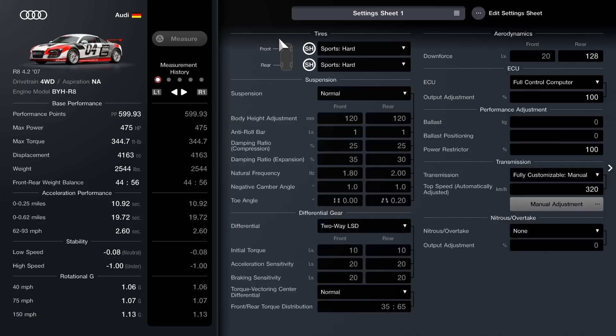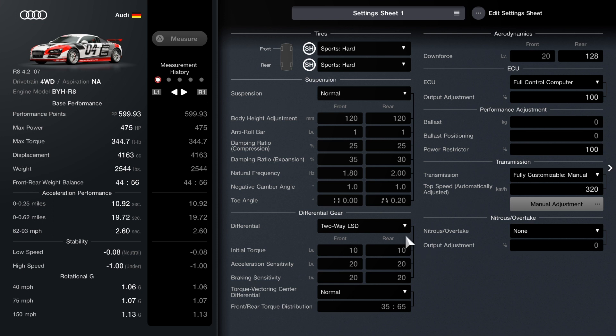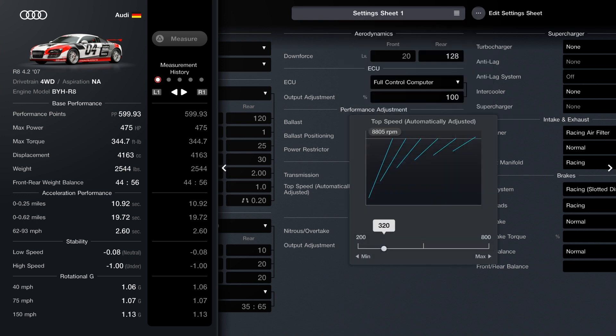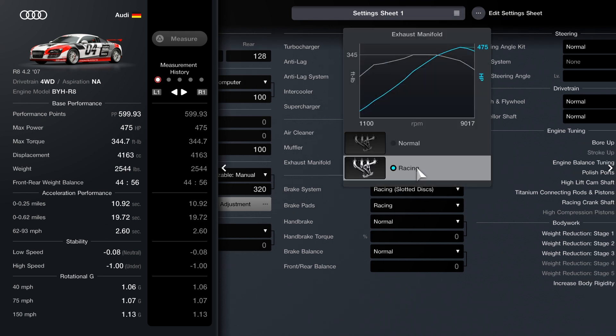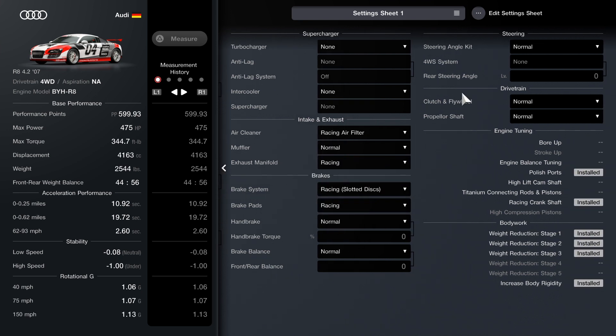For the setup, we will be using sport hards as our tire choice. Suspension is set to normal. The differential is 2-way LSD. For downforce, I have it set to 128 for the rear. ECU set to 100, power restrictor set to 100. You will be using the manual transmission — customized manual transmission set to 320. Racing air filter, racing exhaust manifold, racing brakes and brake pads, and anything else you see installed here, which is not a whole lot.